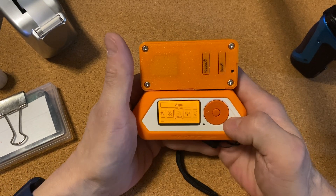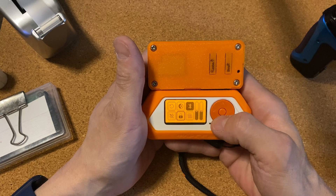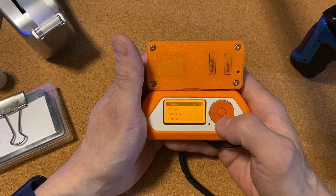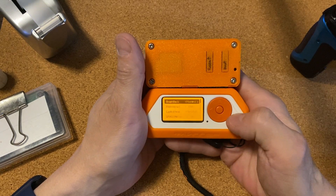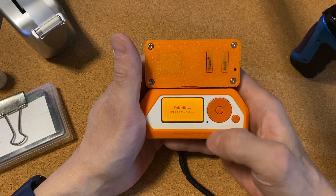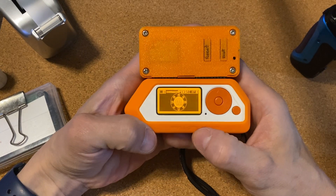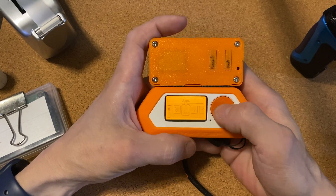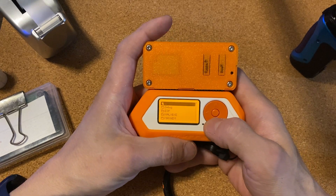I'm currently running Momentum firmware. You can see here I can change to the Momentum logo — go to Interface, Graphics, Default, change it to Momentum, go back, reloading and applying — and there you can see the Momentum logos. Anyway, let's go test this thing out.